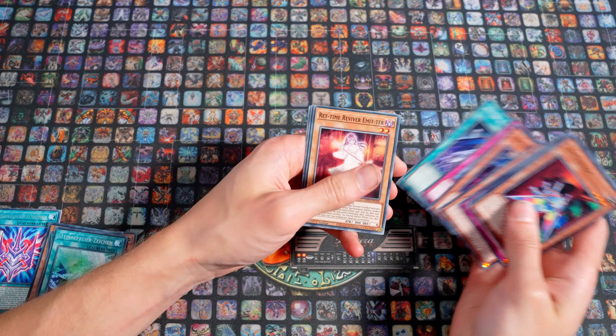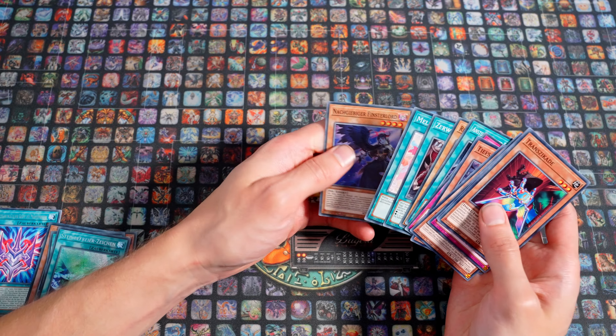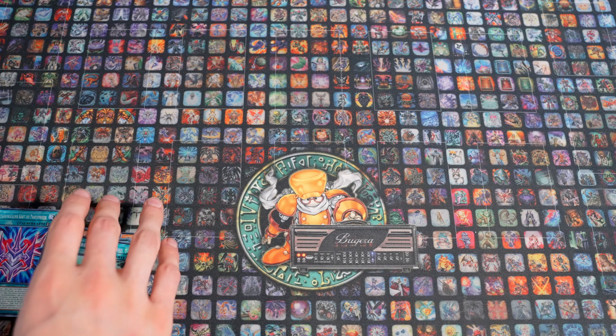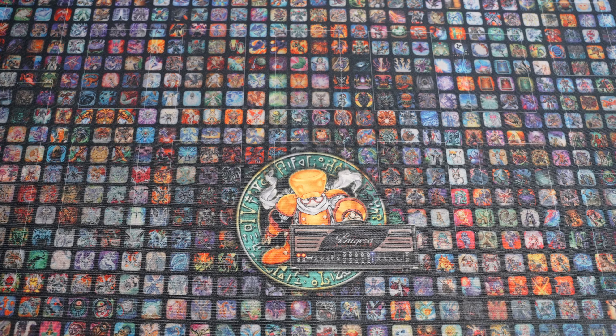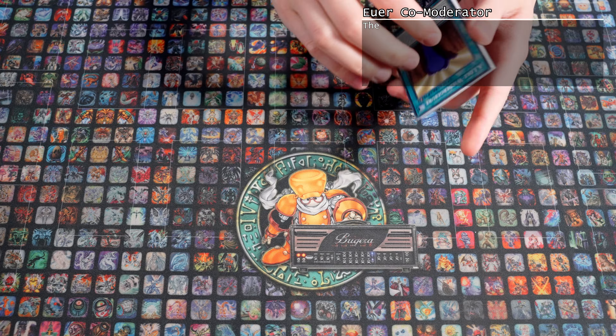Steinbefreier-Resonanz, Ansturm in eine finstere Welt, Red-Time-Reviver-Emitter, zerwürfelte Würfel, Melfi-Fang- und Nachgeberfinstere-Würfel. Die Rares und Garbage-Holos lege ich hier hin, die zeigen wir beim Recap. Das war das Minus-Pack des Todes.